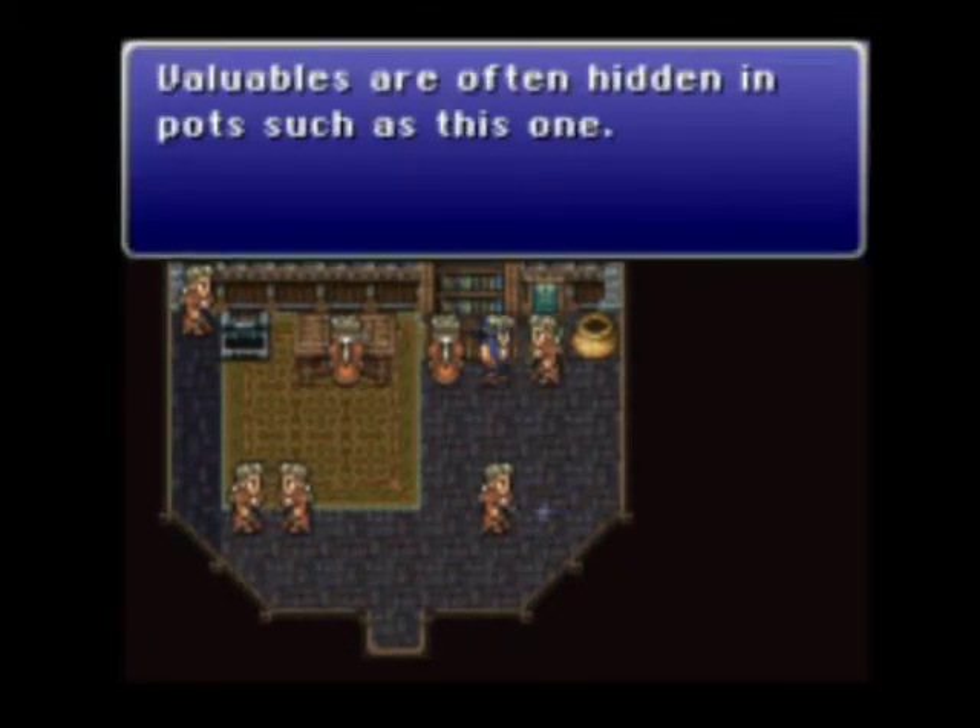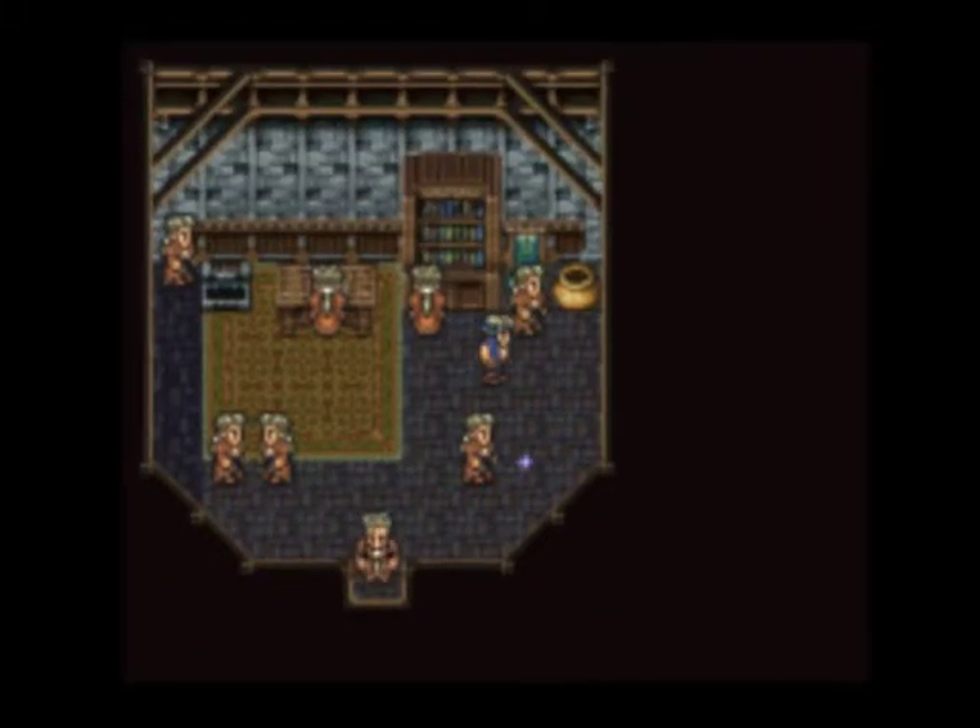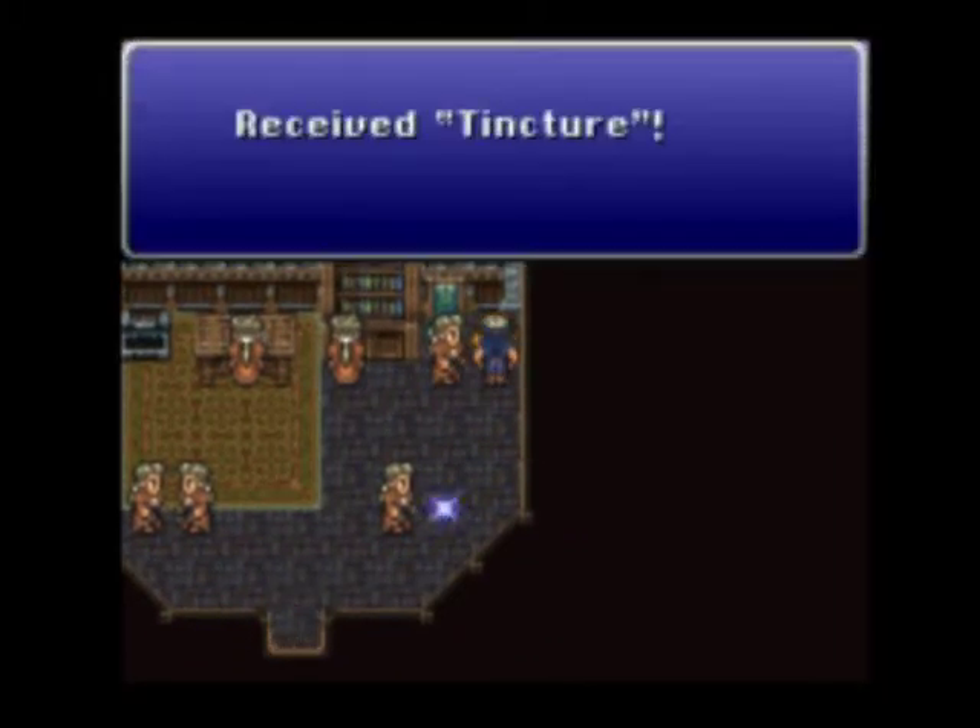We can talk to this guy. Valuables are often hidden in pots, such as this one. What do we got? A tincture.